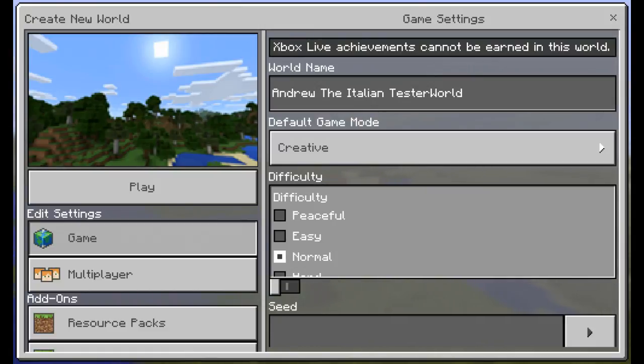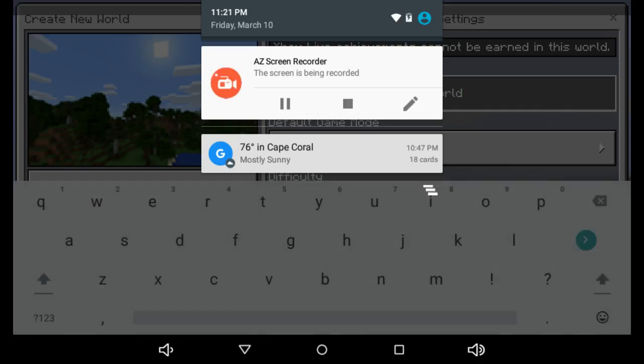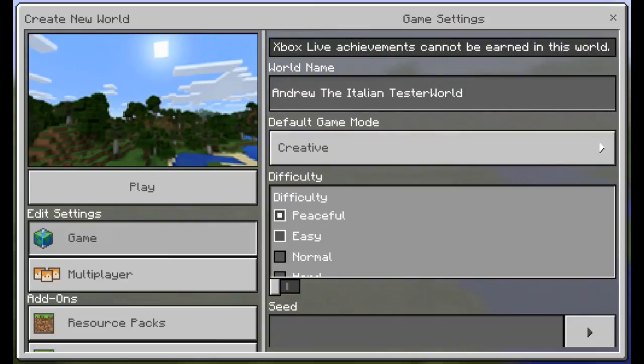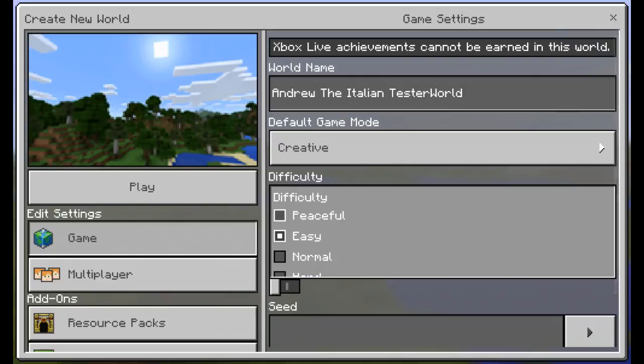And then we also have the difficulty. If you put the difficulty on peaceful, this means you do not want any mobs around and you do not want to be hungry in the beginning. Anyways, we are back. Peaceful means you do not want any mobs. Or you don't want yourself to be hungry in the beginning. You can also have easy, which means your hunger bar will go down and there can be mobs around, but just not a high chance.